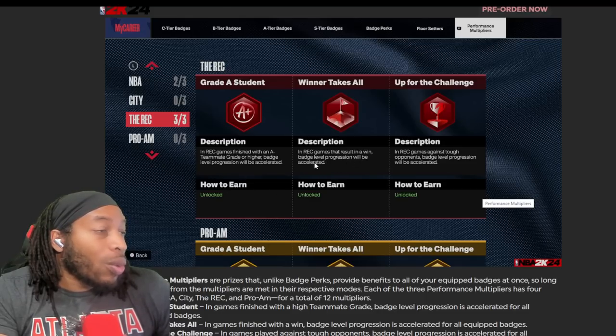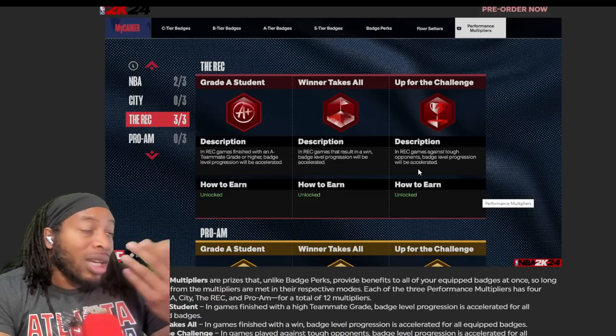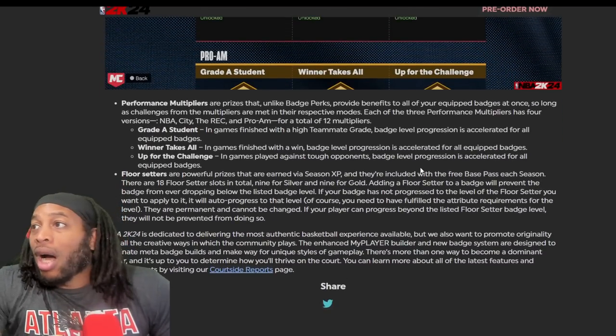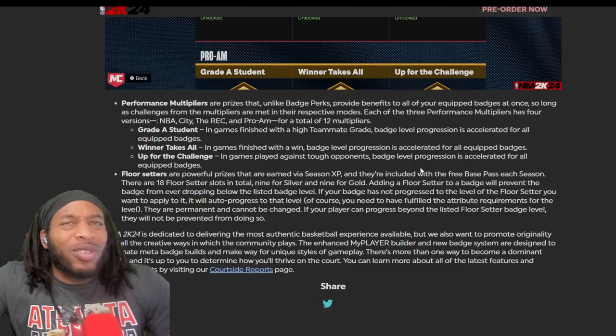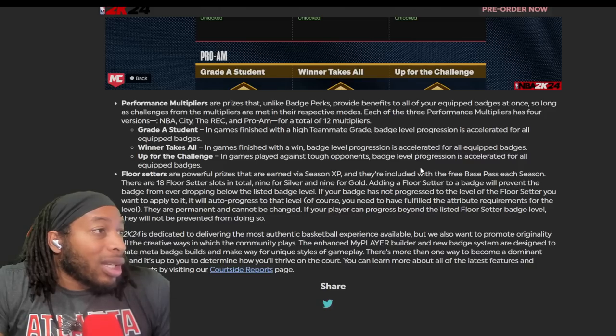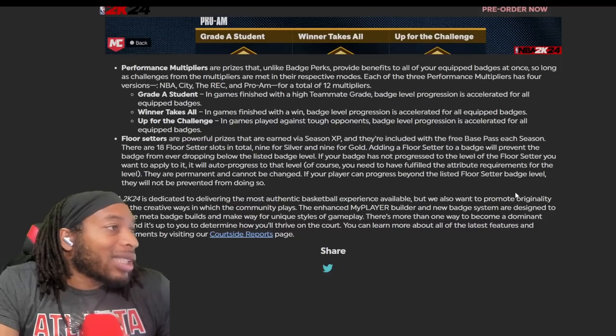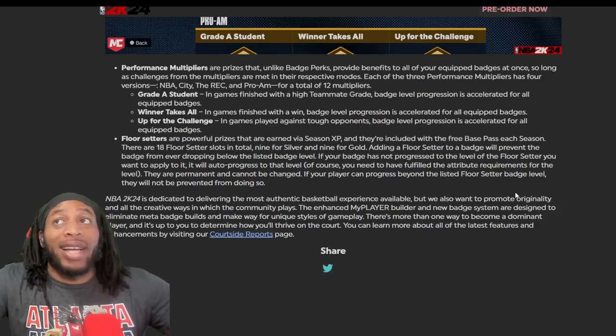Up for the challenge - in rec games against tough opponents, badge level progression will be accelerated. Performance multipliers are prizes that, unlike badge perks, provide benefits to all equipped badges as long as the challenge of the game is met. A-grade student - in games finished with a high teammate grade, badge level progression is accelerated. You gotta build these badges up, but you got a lot of ways to get it up - winner takes all, playing tough opponents.